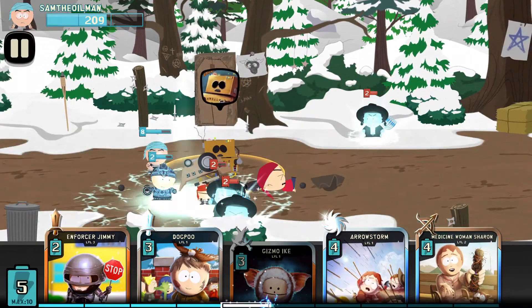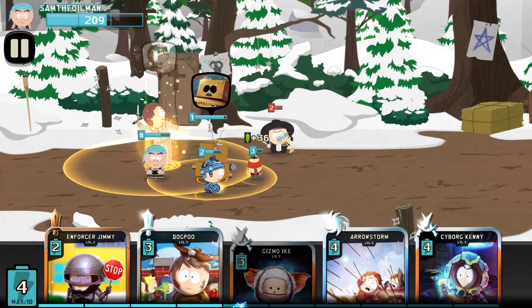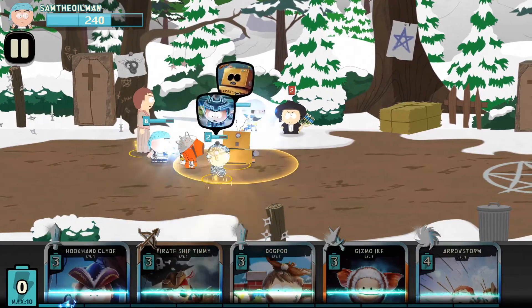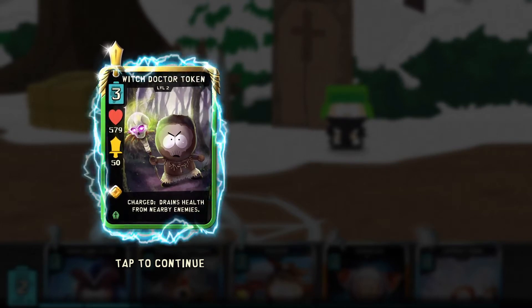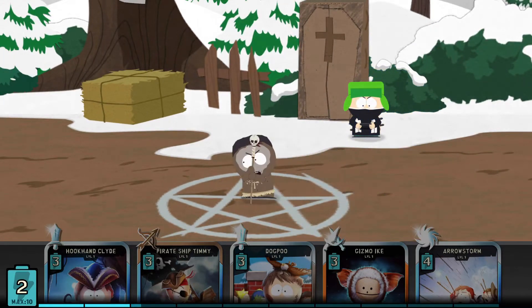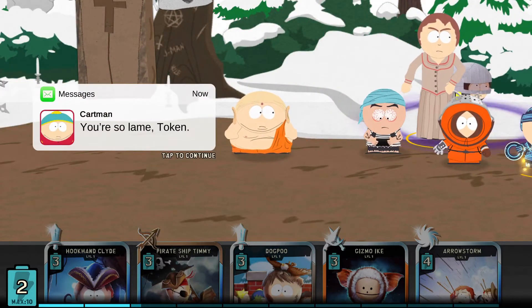We need to use Freeze Protocol. Upgrade Ike. Why can't I get Gizmo? Let's put Sharon in - upgrade Ike. Oh good, Ike's just alive. Hopefully Sharon can heal Ike before he dies - she missed him. Cyborg Kenny, let's get him back in - Enforcer Jimmy. Freeze protocol. So these levels do get harder, they definitely get harder. And we're fighting a legendary Witch Doctor Token. Love it - oh look how much health he's got. Witch Doctor Token: 'Oh fear my voodoo.' You're so lame Token, says Buddhist Cartman.